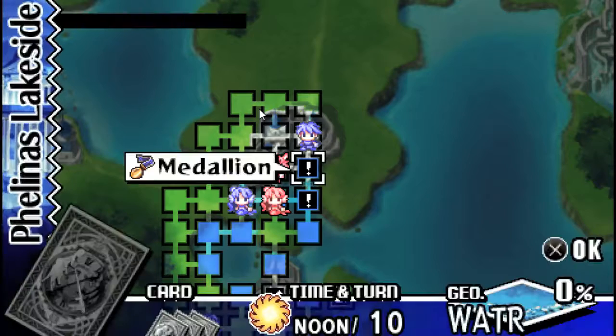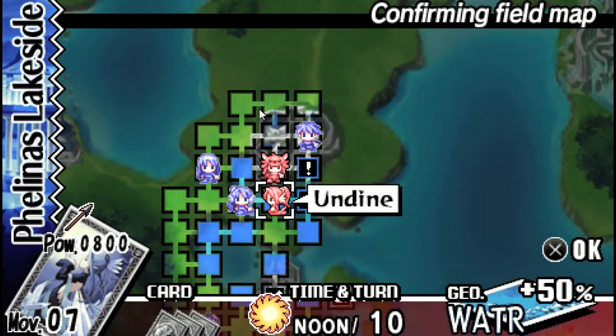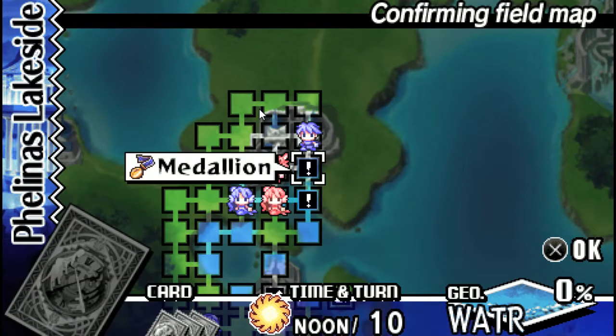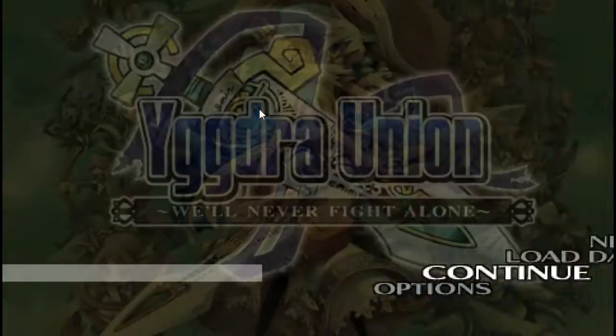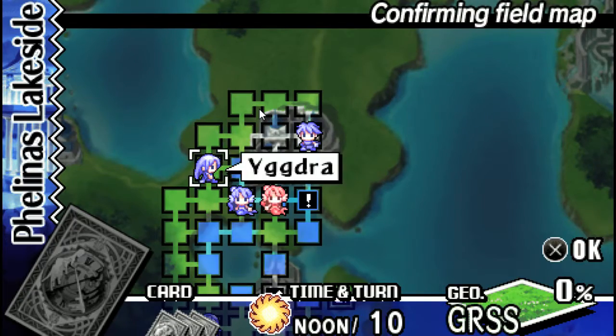Had you killed this one and this one, I believe this one would move. So you want to make sure you kill these two — this one you can save for last. I'm going to go ahead and suspend, once again. I apologize — I'm suspending a lot, but the way that I'm doing this, it's the easiest way.